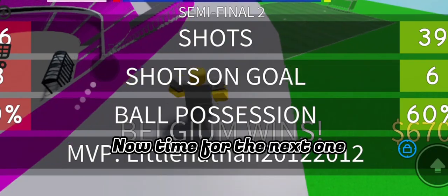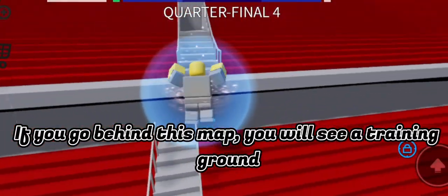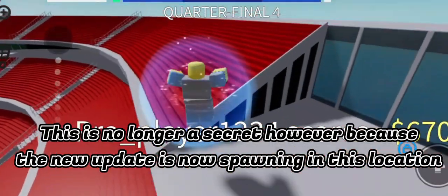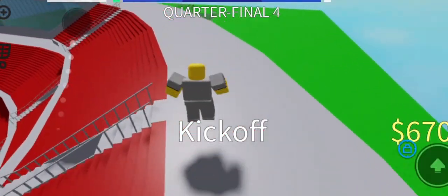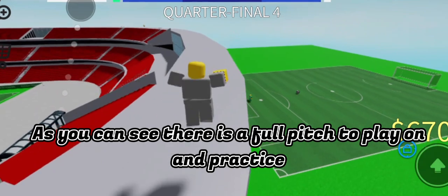Now time for the next one. If you go behind this map, you will see a training ground. This is no longer a secret however, because the new update is now showing this location. As you can see there is a full pitch to play on and practice.